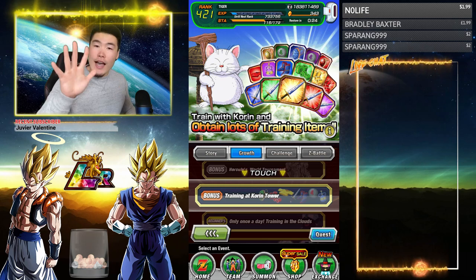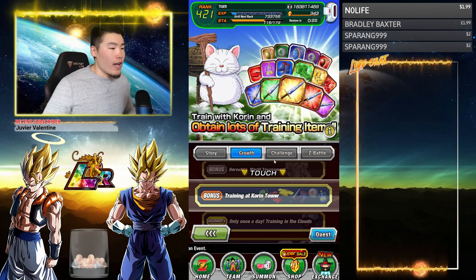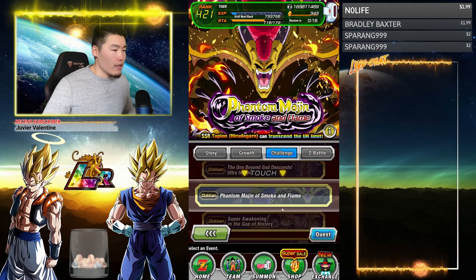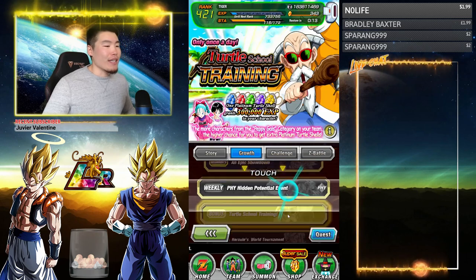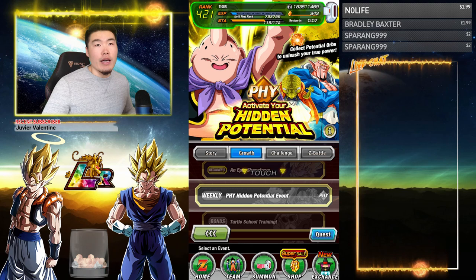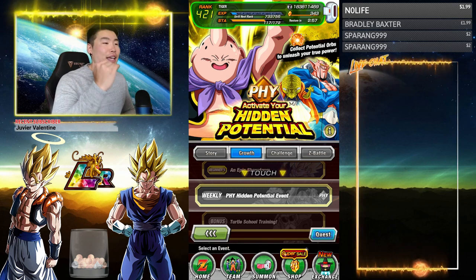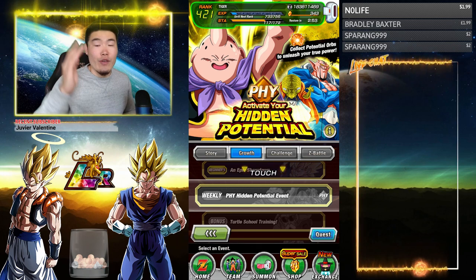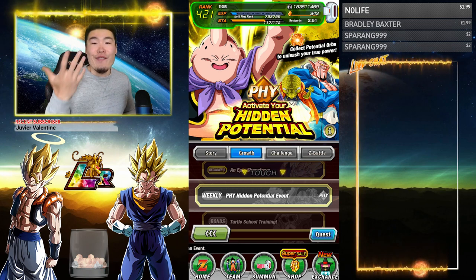For number 5, you just have to go to Growth and complete a Hidden Potential Event. Right now we have the Physical Event on, but depending on when you're doing this, it could be any other type, or all types if it's the weekend. Any Hidden Potential Event will work — just do whichever one's available to you, or choose one if all of them are available, and you'll collect your fifth Dragon Ball.